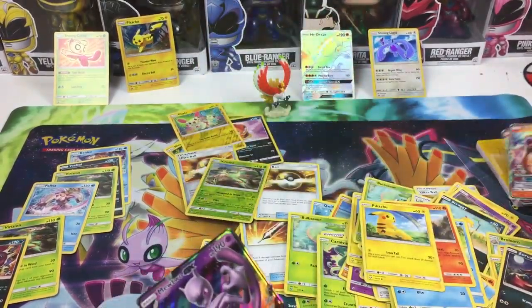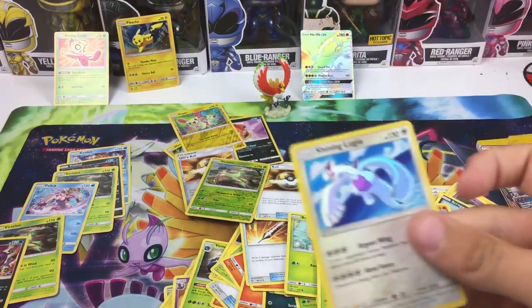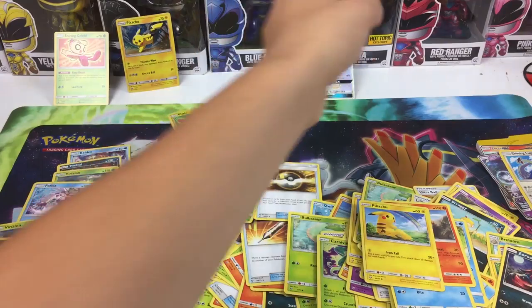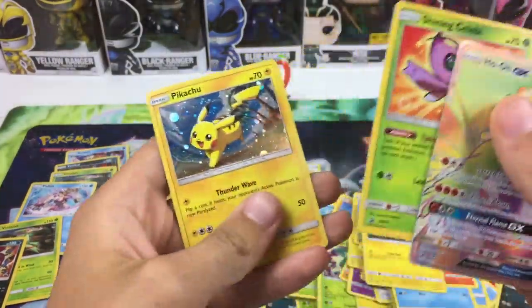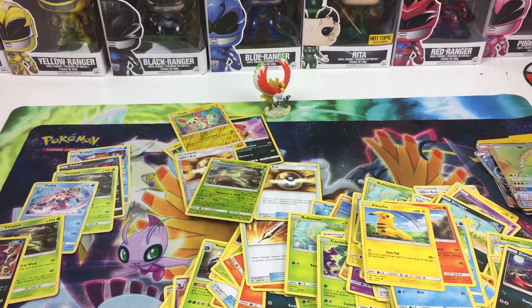Two Entei GXs and a Mewtwo GX, along with the shining Lugia — my favorite card from this set. Happy with that. The hyper rare promo Ho-Oh, shining Celebi, and Pikachu promos too. We did pretty good this video, I'll definitely take that. That's gonna be it for the video guys — go ahead and like the video, subscribe if you are new. I post every Monday, Wednesday, and Friday. Peace!